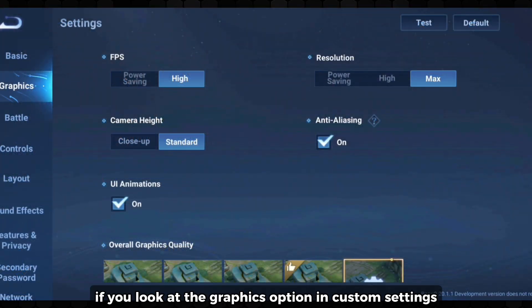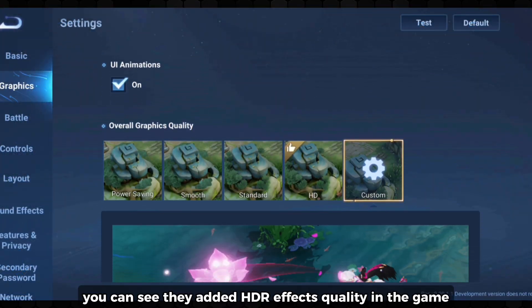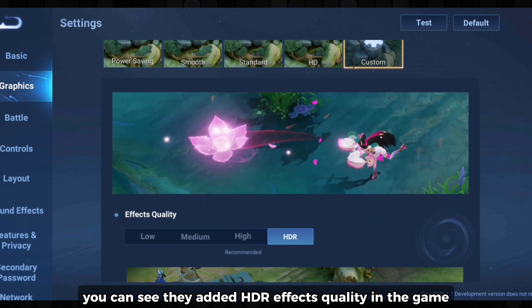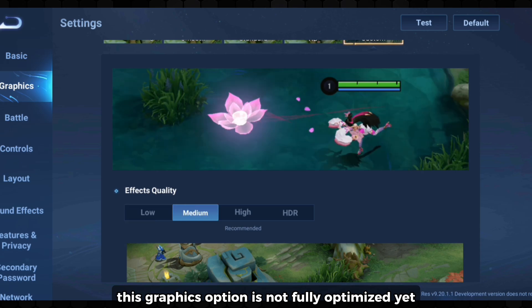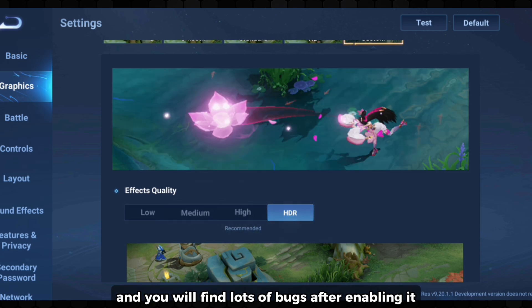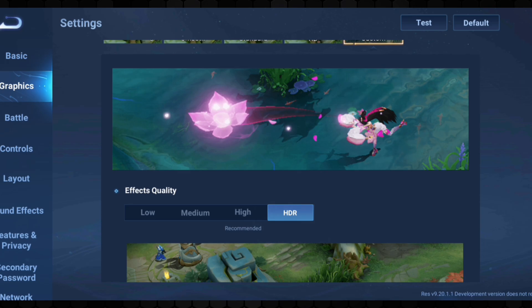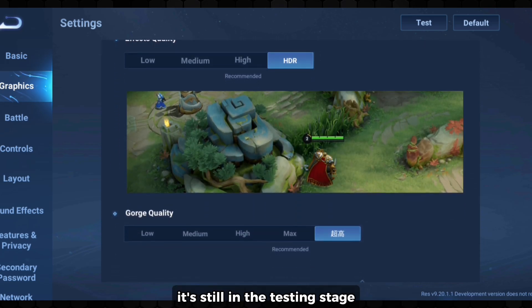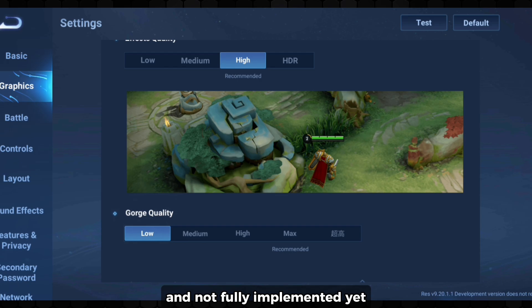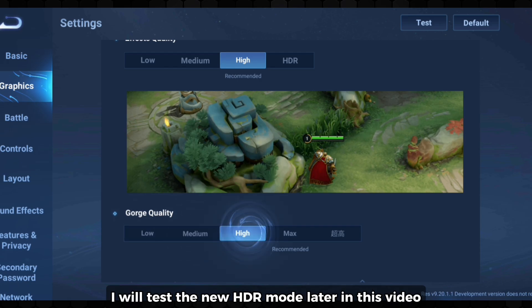If you look at the graphics options in custom settings, you can see they added HDR effects quality in the game. This graphics option is not fully optimized yet and you will find lots of bugs after enabling it. They also added ultra settings for gorge quality, which is still in the testing stage and not fully implemented yet. I will test the new HDR mode later in this video.